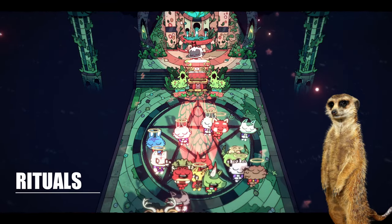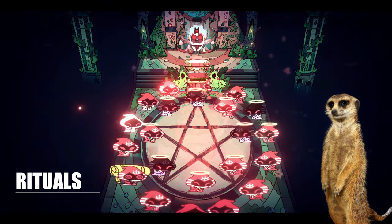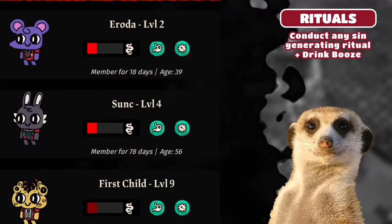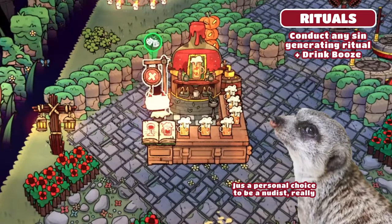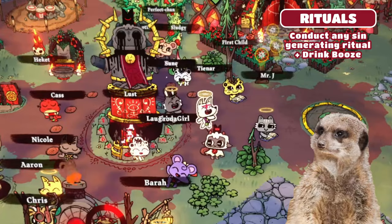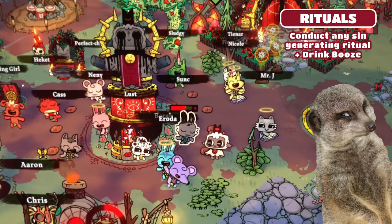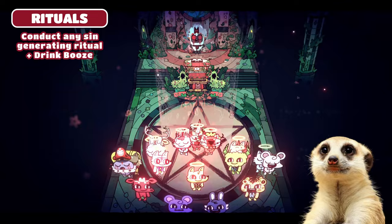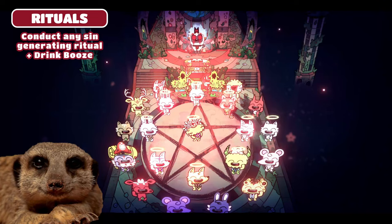Number 2. Another good way to generate sin fast is to conduct rituals. My favorite ritual to do is the Rite of Lust, as it boosts the sin bar by 75%. You'd only need to conduct a ritual, plus make the chosen follower drink a boost to complete the sin bar. I always choose this ritual as it has a lot less hassle. The only con is that everyone will not work for half a day, but time flies fast in Cult of the Lamb — half a day is nothing. Just make sure you have enough resources before you start. The wrath and cannibal rituals are alright too, so go with whatever works for you.